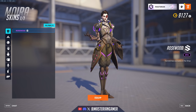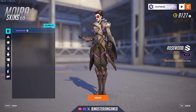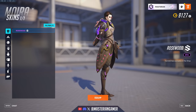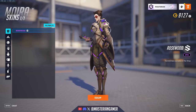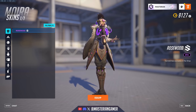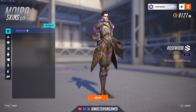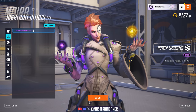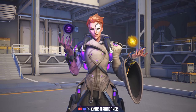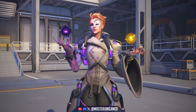Moira got the Rosewood epic skin — a particularly interesting one. A really creepy design with a flower kind of growing out of her eye, which doesn't look very comfortable. I kind of like the detailing of her skirt bits where it's almost like a wooden texture. Interesting skin overall. She also got a new highlight intro — Power Emanates — which is very, very iconic Moira main behavior, choosing damage over healing. A fun highlight intro for sure.